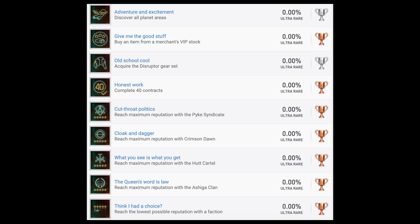Now onto a bunch of bronzes: 'Honest Work' — complete 40 contracts. I don't know if that means quests or just miscellaneous activities, but that seems easy enough. Now we have several reputation trophies: 'Cutthroat Politics,' 'Cloak and Dagger,' 'What You See Is What You Get,' and 'The Queen's Word Is Law' — these are for reaching maximum reputation with the Pyke Syndicate, the Crimson Dawn, the Hutt Cartel, and the Ashiga Clan. So reach maximum reputation with each of these four factions. Then there's also a bronze trophy for 'Think I Had a Choice' — reach the lowest possible reputation with a faction. That's bringing back some Mercenaries 2 vibes, because you had to max out reputation with all five factions and then piss off all of them for a trophy.